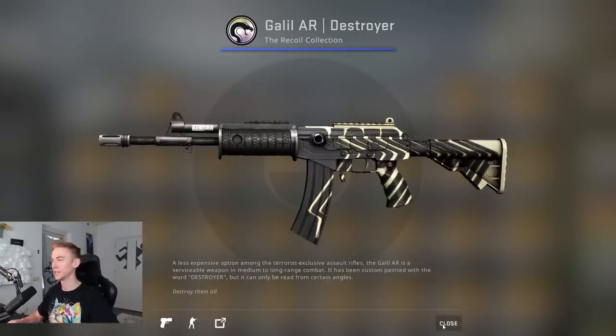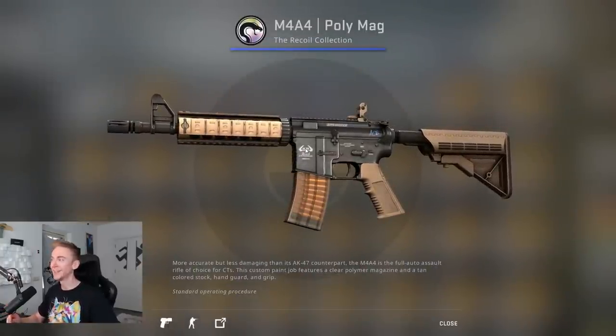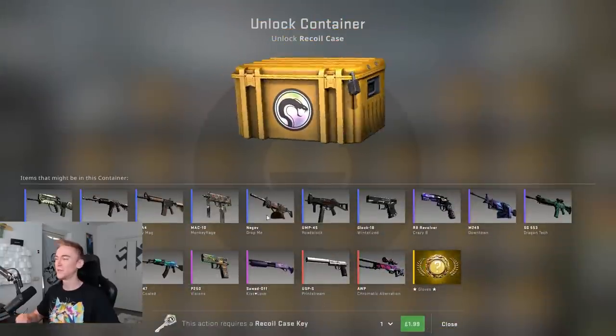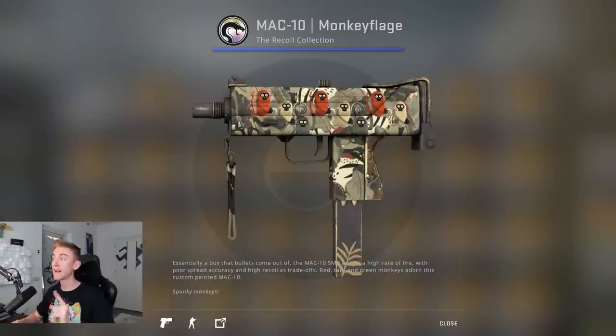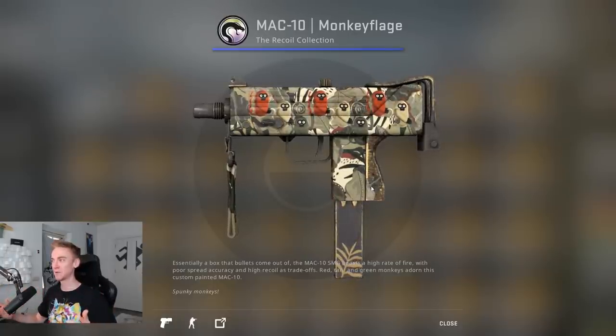I don't know what the QR code right here leads to — someone in the comments let me know. Then we got the M4A4 Polymag. I feel like this one looks also a little basic, looks a bit like the M4A4 Tornado. Moving on to the MAC-10 Monkey Flange — this one's awesome, though the green base could have been a lot better. They've kept it like a lower tier, so that's fine.